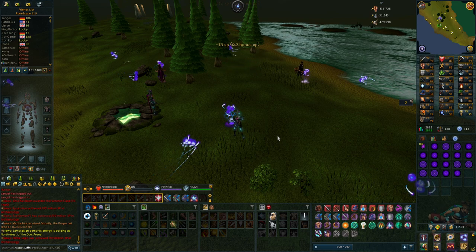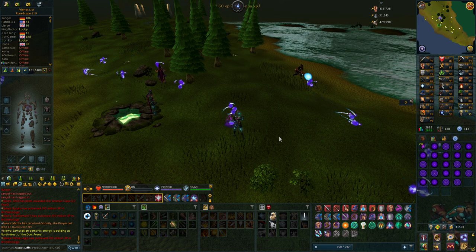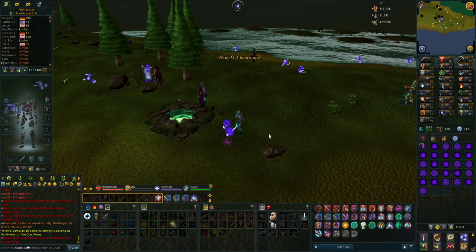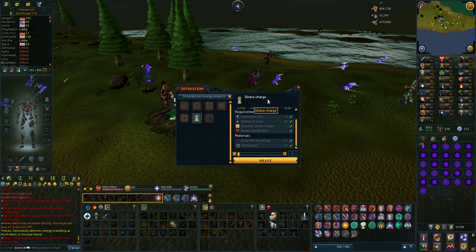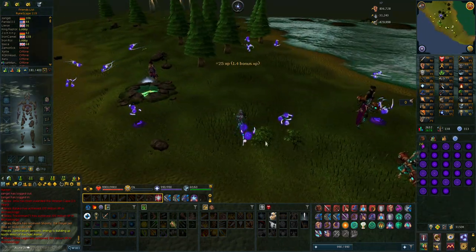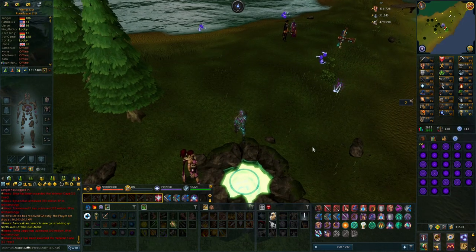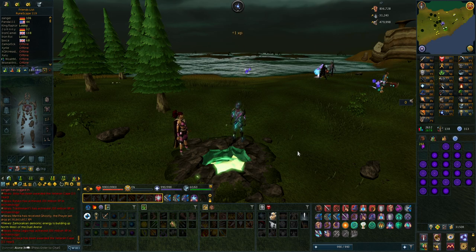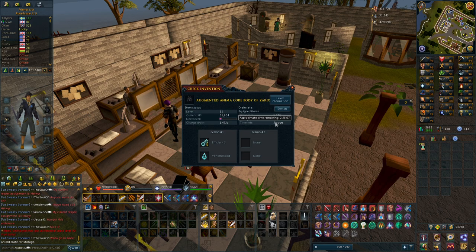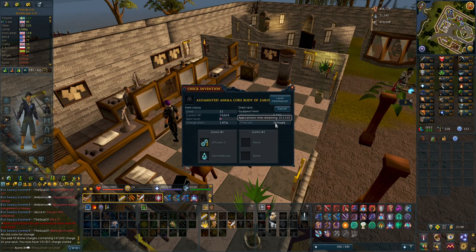The last thing I want to do this video is prepare for when I get my masterwork gear so I can use it right away. I've already made two augmenters for the chest and legs, and now I just need a lot of Invention charge — I only have about one hour left which is not great. I got 1000 simple parts, which is 50 divine charges, and now I just need about 11,000 incandescent energies to make all those charges. I'm going to grind out 11,000 of them, make all the charges, and then end the video. I think 49 divine charges is going to be enough; with three items augmented and currently two items charged, I'll have two hours and 26 minutes — adding all these will bring me to 10 hours and 15 minutes with two items.